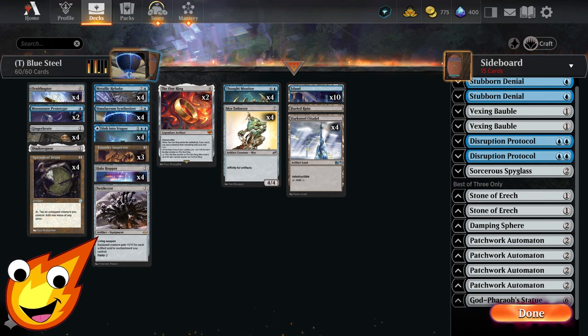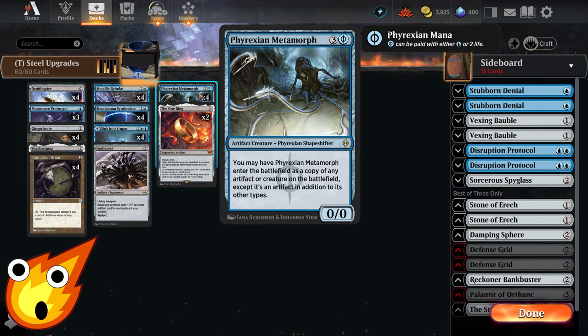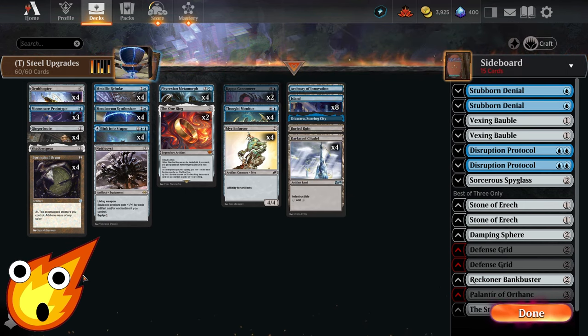This deck definitely gets a lot more power if you manage to upgrade it. For upgrades: first, cut Halo Hopper and Foundry Inspector to make room for Phyrexian Metamorph — it enters as a copy of any artifact or creature on the battlefield, great for getting extra copies of the One Ring or Simulacrum Synthesizer. We'll also squeeze in two copies of Kappa Cannoneer — now available in Timeless. It protects itself with ward four, has improvise, and if you put a +1/+1 counter on it, it cannot be blocked — a great finisher for the deck.